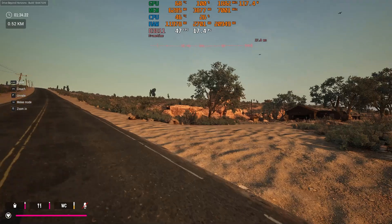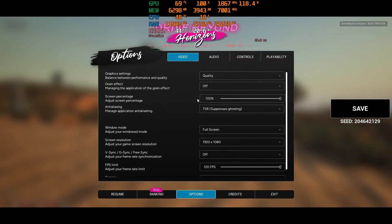To increase the speed, you can go to the game's graphics settings and reduce the details. First, set the graphics settings to performance and turn off grain effects. If you are using an integrated graphics card, set the screen percentage to 50%.